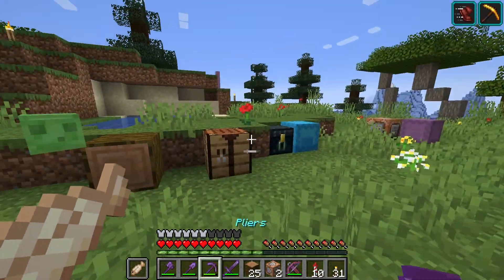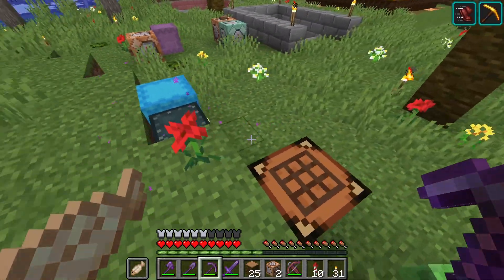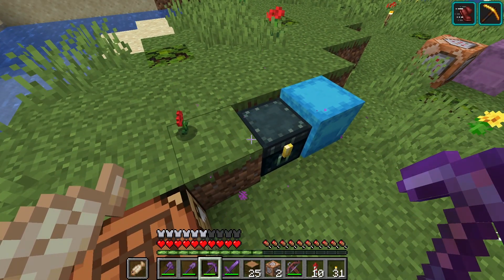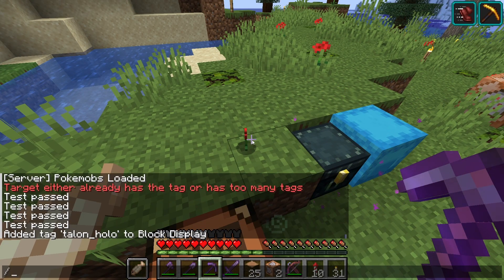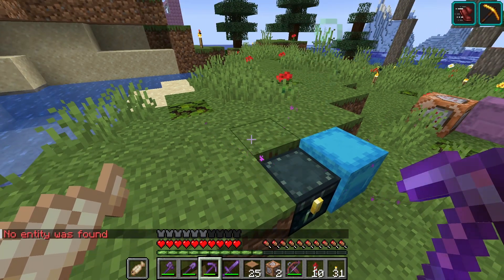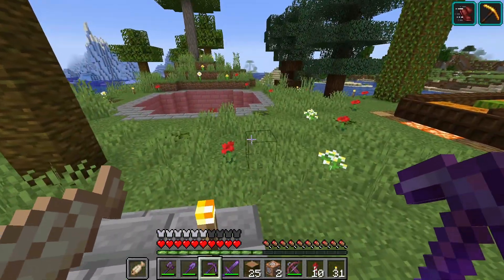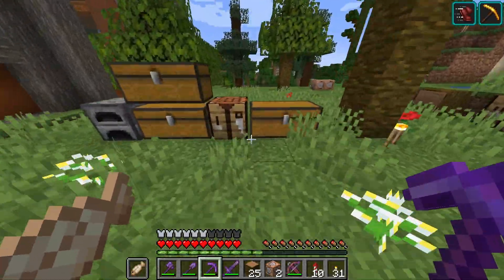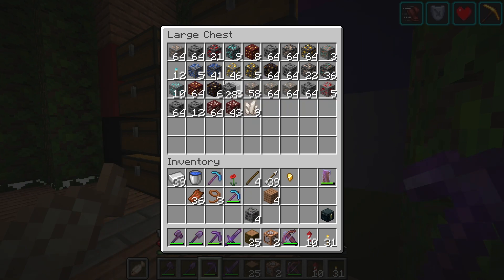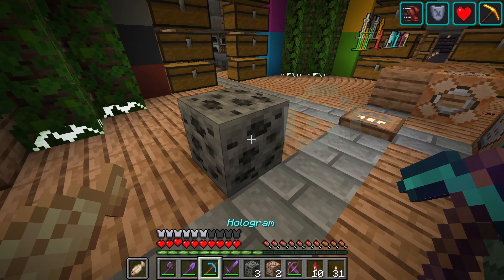One thing I want to test is what happens when you get an item drop that isn't a block — because it's probably still creating a block display, just a messed up one. So if we break this flower, the flower doesn't get deleted. That's a good sign — no entity was found. That's promising. Let's look for a full block that drops items — because when it copies over the idea of the item dropped, obviously coal is not a block. So we shall see what happens here.